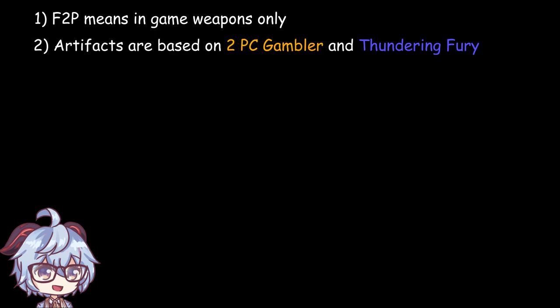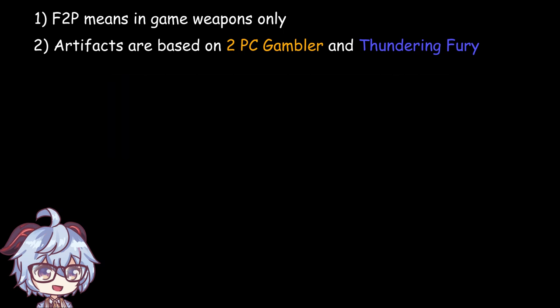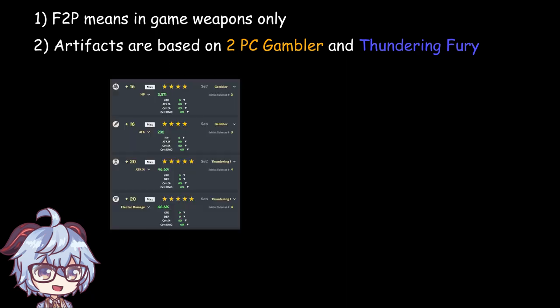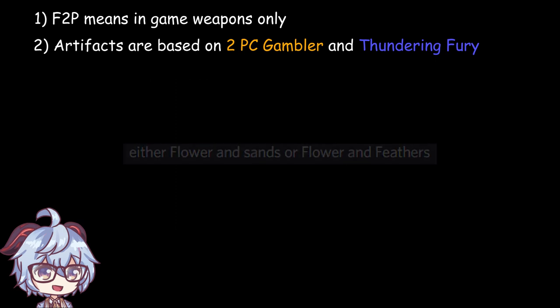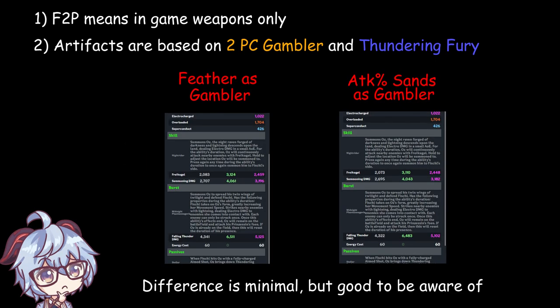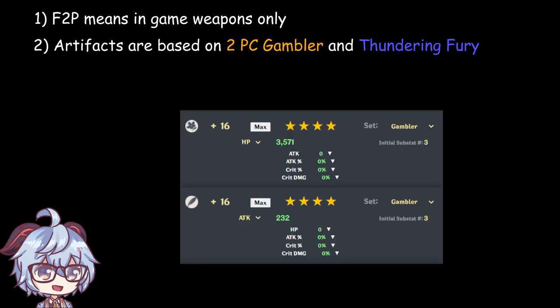Artifact sets are based on 2-piece Gambler and 2-piece Thundering Fury, following Fischl's mains' recommendation for a sub-DPS C0 Fischl. I didn't include Gladiator's set but might do so in a future updated video. 2-piece Gambler is a 4-star artifact so I put it on Flower and Fetter, as they have the least impact on your DPS. The higher your base damage goes, ATK% gives you more ATK, so I recommend getting Gambler for Oni, Flower, and Fetter.